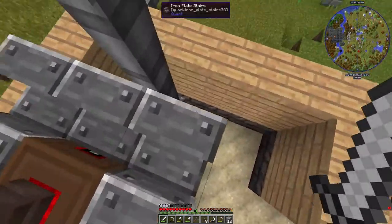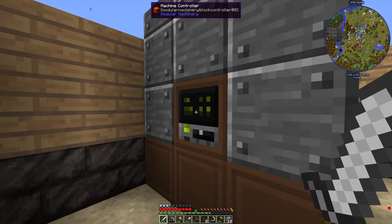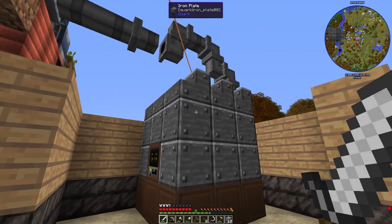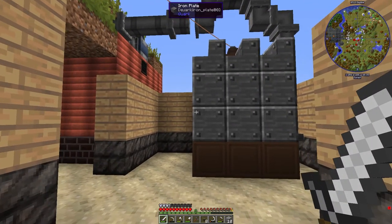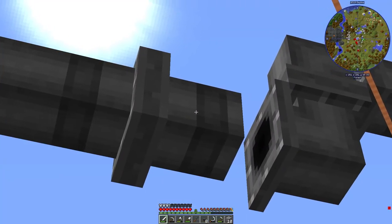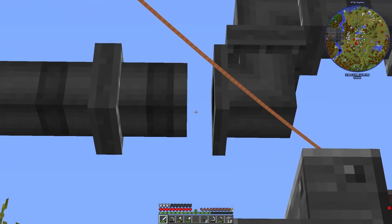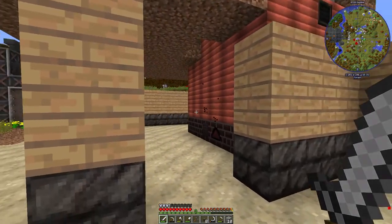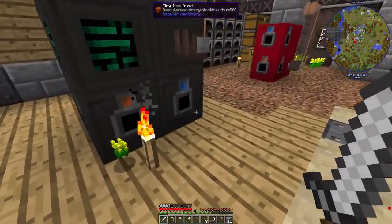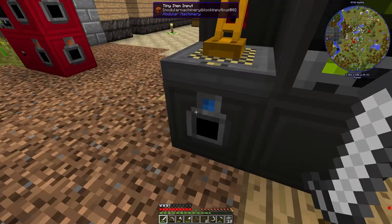This is also new - this is a steam generator. I have no idea what I'm doing. That then generates the power - those are clearly connected, it's just a visual glitch. So that is now generating power to all of these things adequately. I am now generating research like a madman.